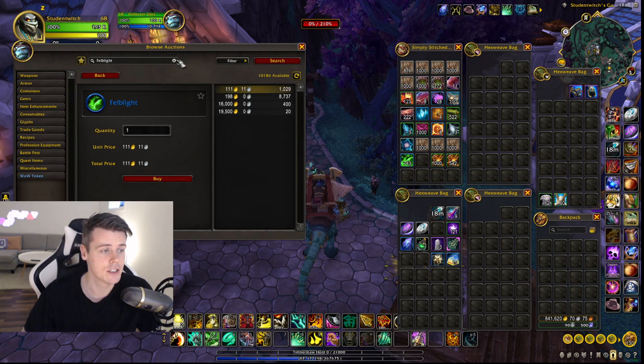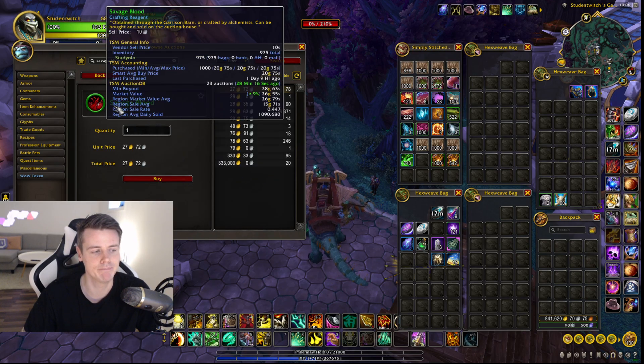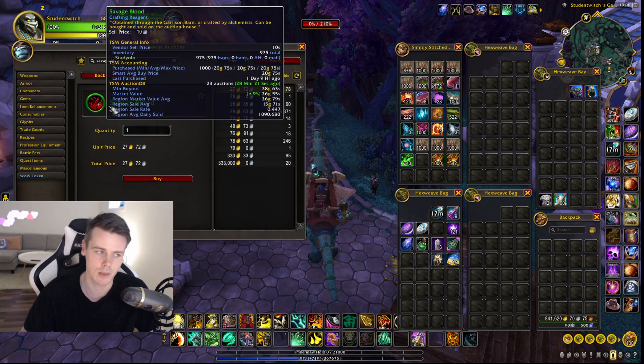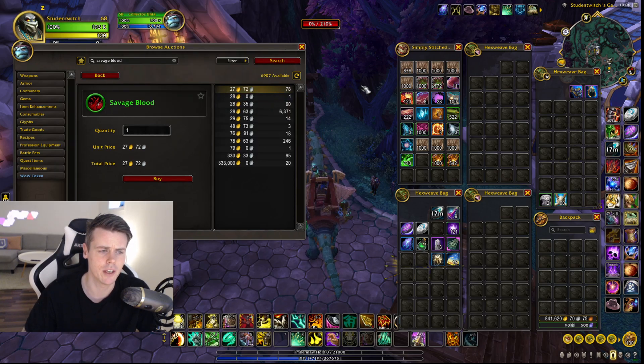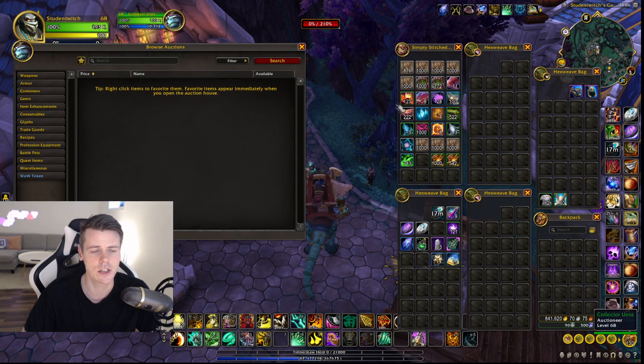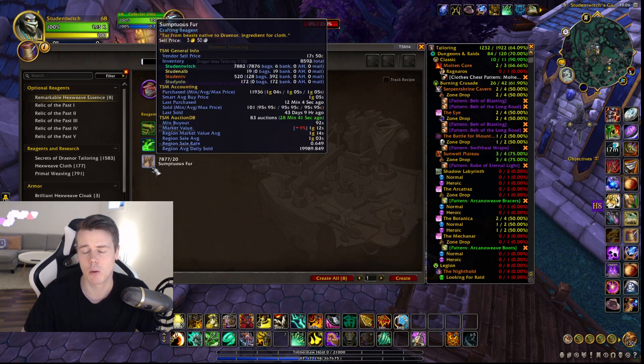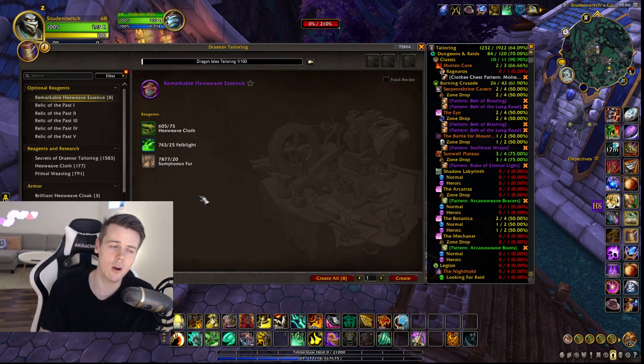I've sold a bunch of them. Savage Blood is still not that expensive — around 25 gold each on EU — but it'll likely keep going up since it's needed to craft the essences. Pretty much every material related to WOD crafting is probably going to go up in value. Right now it's not quite worth farming it, but you never know. It's similar to the 10.07 materials also needed for crafts in the next patch — some of those are already at the point where farming them is worthwhile, whereas in the past they were pretty worthless.